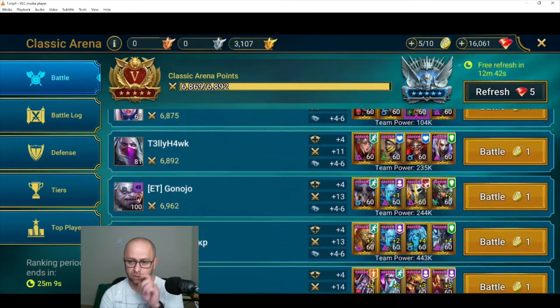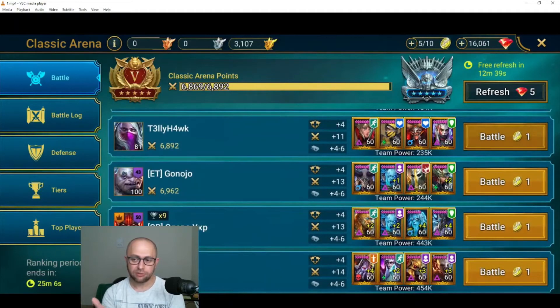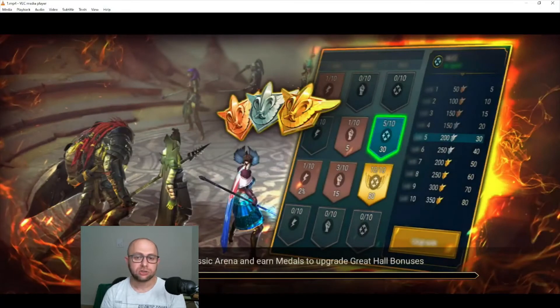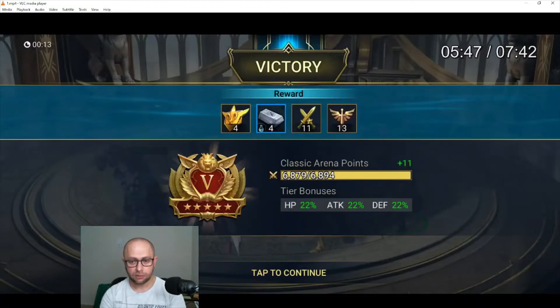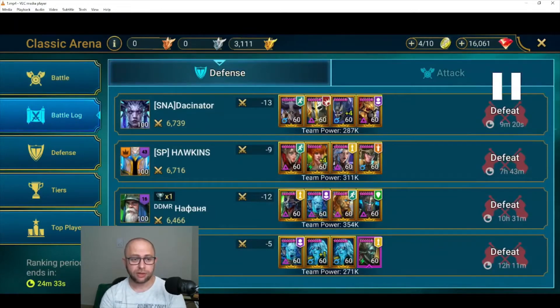This next team is quite strange — it's not a proper arena team at all. I'm not sure if it's meant to be a stall team or what. It's not tanky, not arena champs. Maybe the guy just didn't care about Plat and was just setting his defense and leaving it. Regardless — 13 seconds to farm, quite good. I'm almost at the edge of Plat.